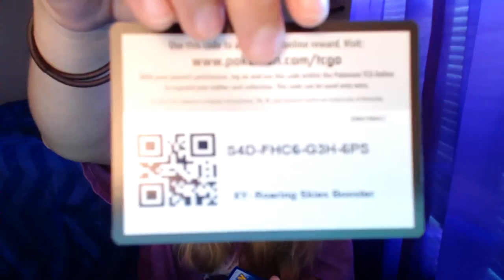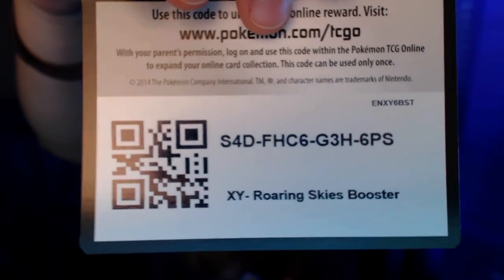Last pack, y'all. All right, I'd love to get an EX. I'm at that point where I'd like another EX. But if I don't get one, it's okay — it's not the end of the world. I'll just be a little sad. But I would like to get one. That would make me a very happy Butters. Fingers crossed, my friends. Online TCG code — somebody take it, because I don't want it.